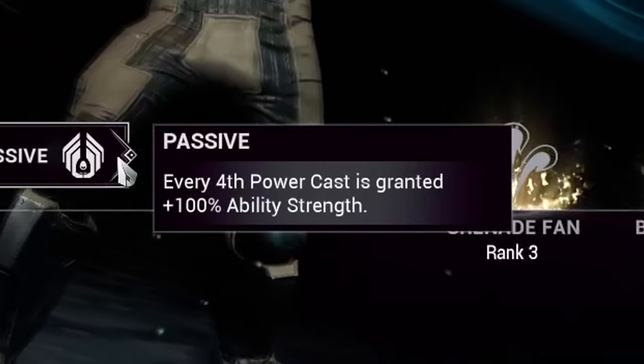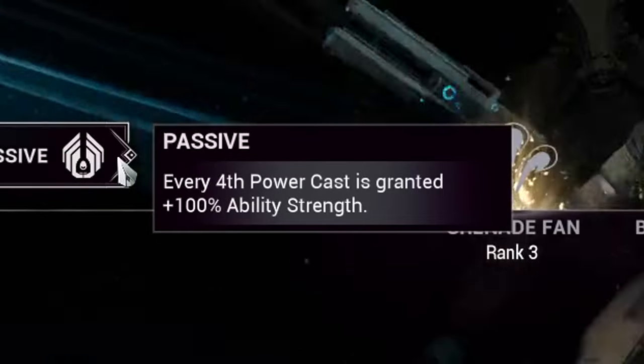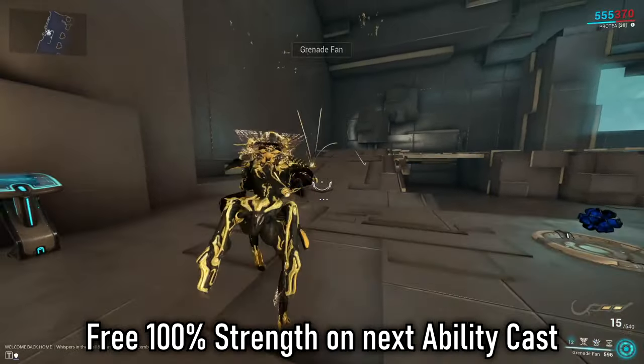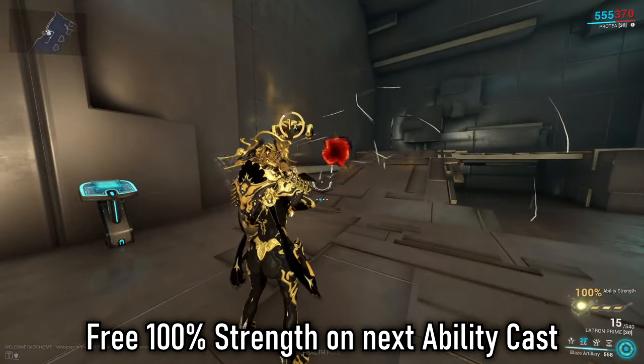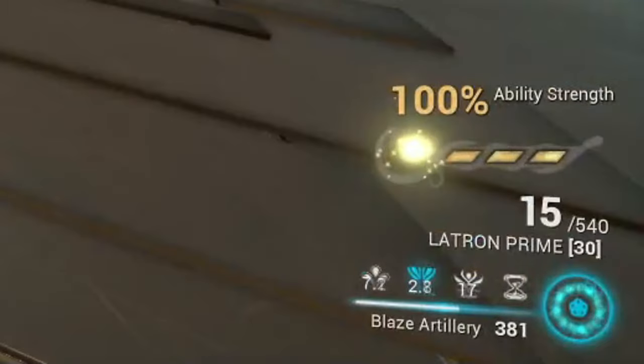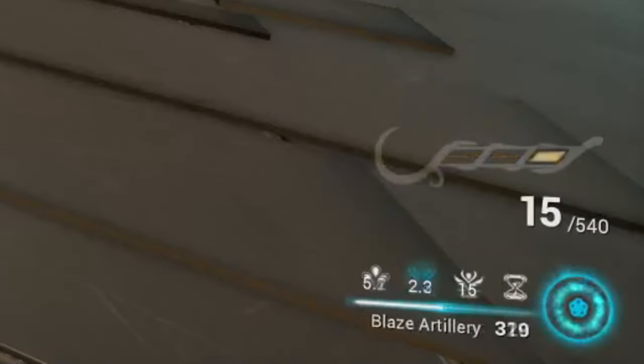Timestamps are added beneath the video. Kicking off things with a quick rundown on her abilities. Passive: Protea gives a 100% strength bonus to increase the next ability cast after casting three abilities. This will come naturally as Protea will cycle through ability output quite often, so when the UI prompts you that your bonus is available, you can choose which ability you want to push further and get three bonuses from it.